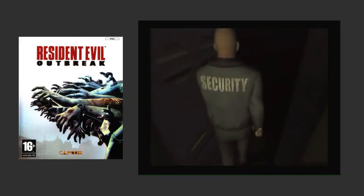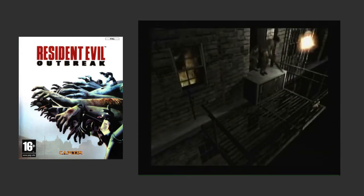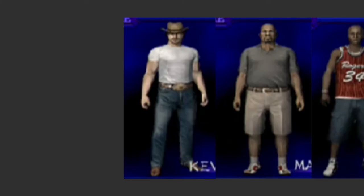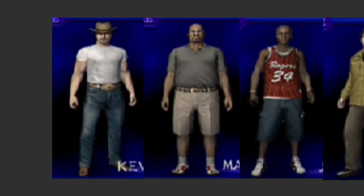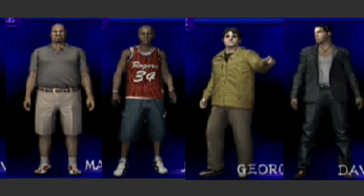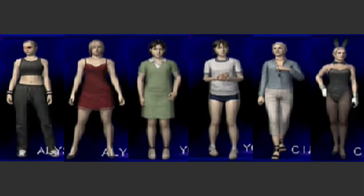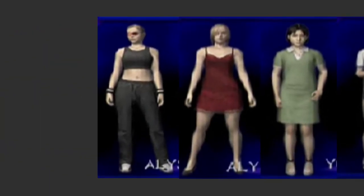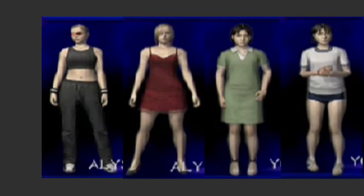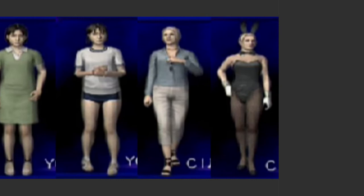In 2003, Resident Evil Outbreak was released, and with its multiplayer capabilities, there were plenty of characters to have alternate costumes. Kevin got the six-shooter cowboy look, Mark had casual wear, Jim had the slam dunk basketball jersey, George had outdoor expert, and David had the sleek club scene outfit. The female characters each got two outfits: Alyssa with the sporty street scene and the midnight collar dress, Yoko with the simple spring fashion and the gym class uniform, and Cindy with her on vacation and funny bunny costumes.